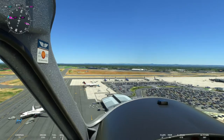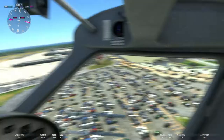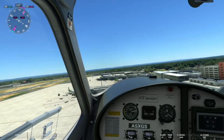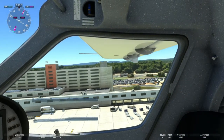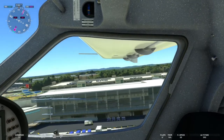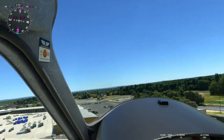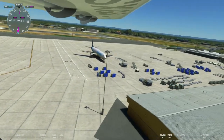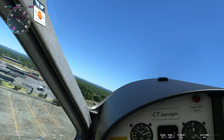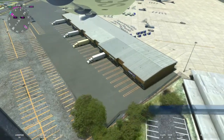That building right there is the terminal for international traffic. You've got Economy Parking right there. Making a right turn, you'll see Concourses A and B straight ahead, and off to the right you'll see the Sheraton — so if you get stuck at Bradley, there is a hotel right on the property. You've got your parking garage off to the right as well. They did a really, really good job with this design — LVFR. As far as I'm concerned, I'm giving them five stars.